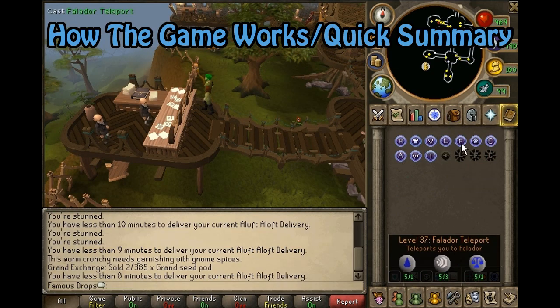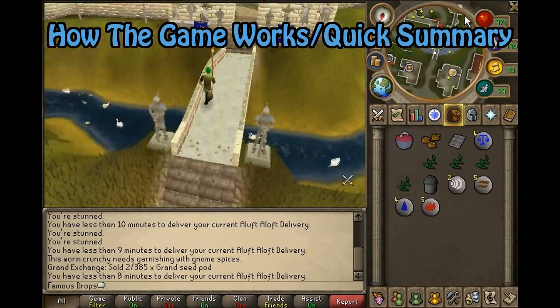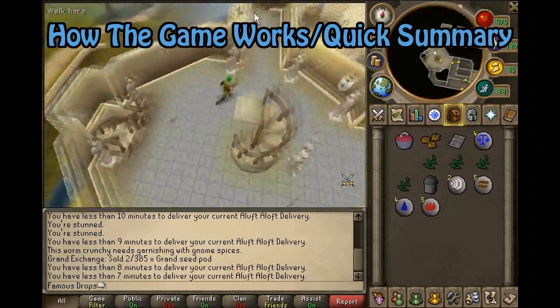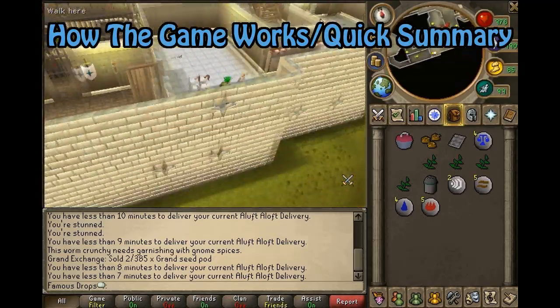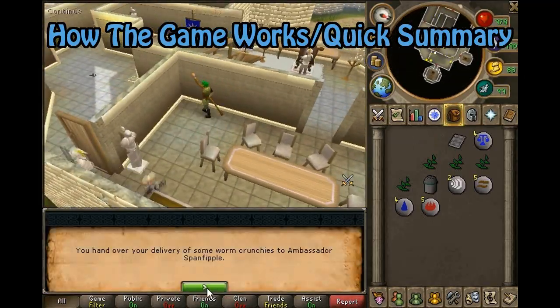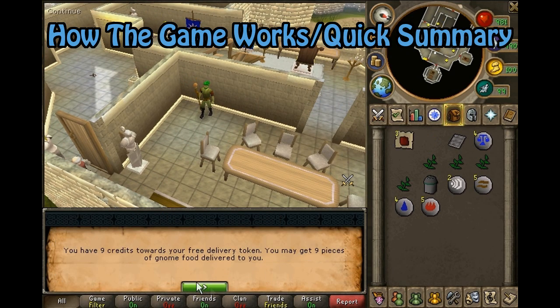The faster you deliver, the better your tip will be, so it is suggested you deliver their food or drink as fast as possible. All of the ingredients can be purchased within the Grand Exchange or found within the stores at the Grand Tree, with the exception of kingworms and toad legs. These can be pickpocketed from gnomes or looted off the ground just northwest of the Grand Tree.